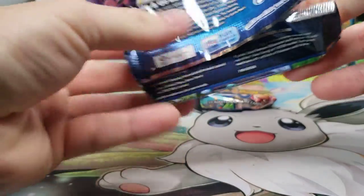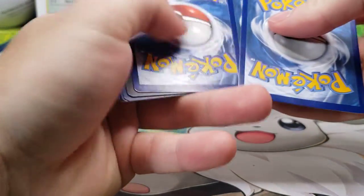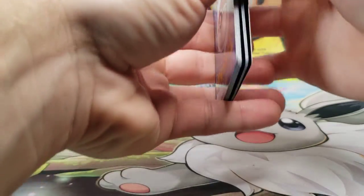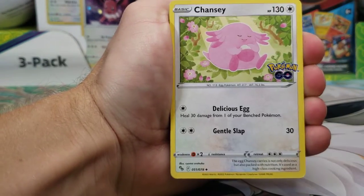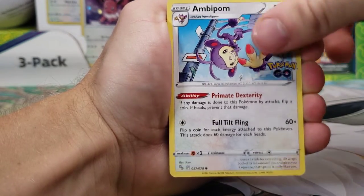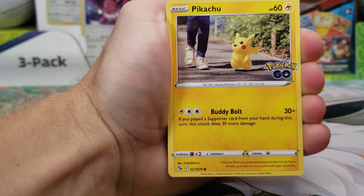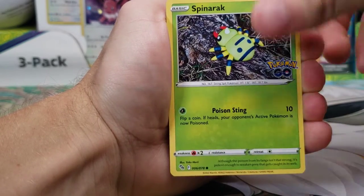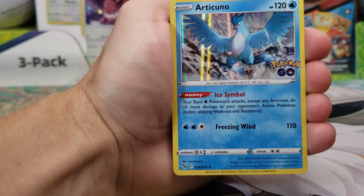Let's see if we can actually get a Ditto card today. I have not pulled one of those in probably well over a month, maybe two months. We got our V-Star marker, Chansey again, Spark, Aerodactyl, Ambipom, Slowpoke, Bibarel, another Pikachu, Spinarak, Wartortle Reverse, and Articuno Holo.